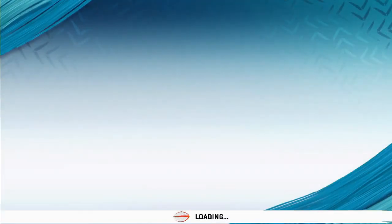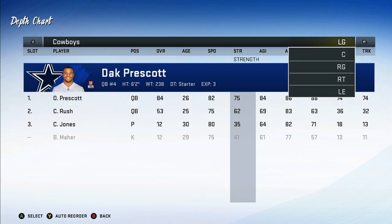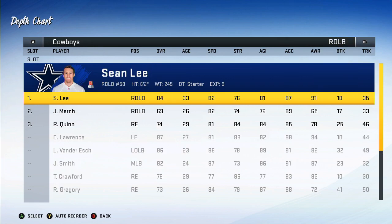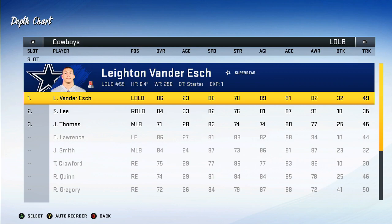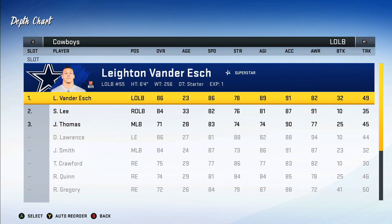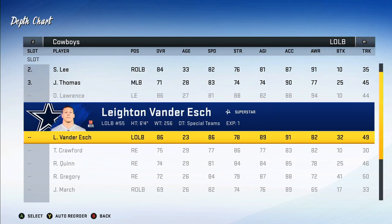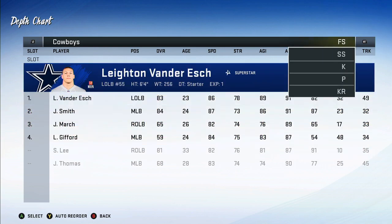Let me show you how we do the depth chart real quick so y'all know, because it's a package in here we use specifically made for bunch. This package is in a good bit of formations. It's a safety package, so all three linebackers are going to start — we got Sean Lee, Smith, and Van der Esch. The left side linebacker is the one that's going to be coming, so you want your fastest one. Put Jalen at the left, and I like Van der Esch in the middle because you get the user with the unfakeable.